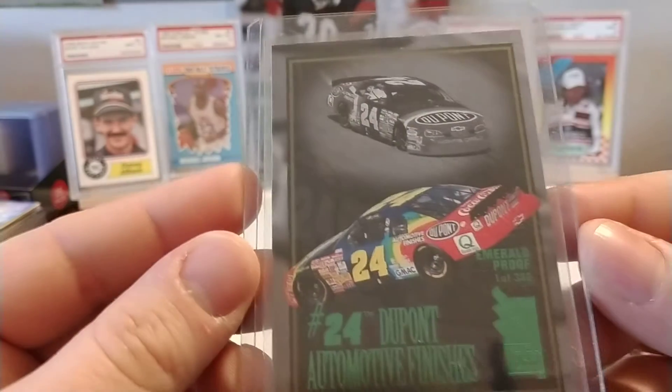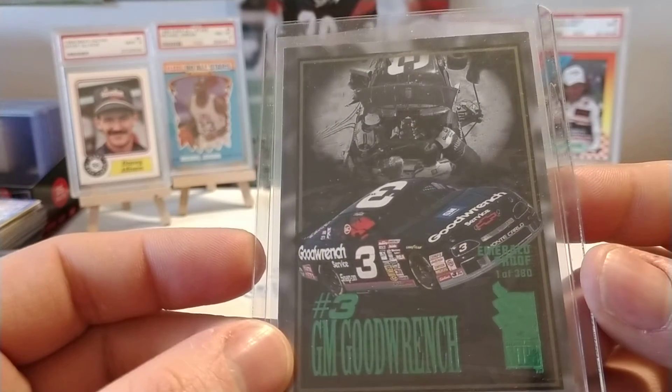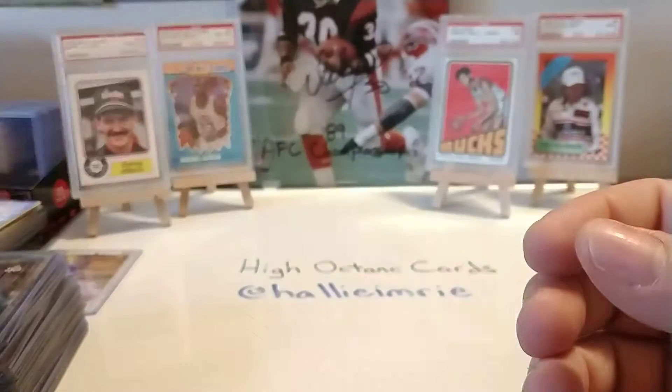Then we have Jeff Gordon's number 24 DuPont Chevrolet. Here we have Dale Earnhardt's GM Goodwrench Chevy, painted very similar to Jeff Green's Busch car.